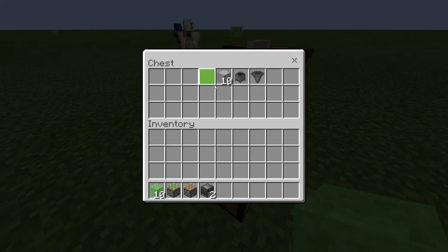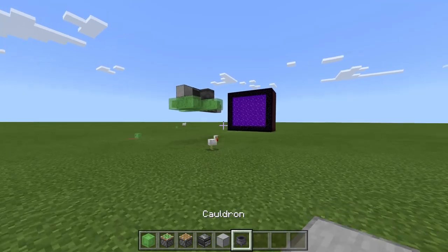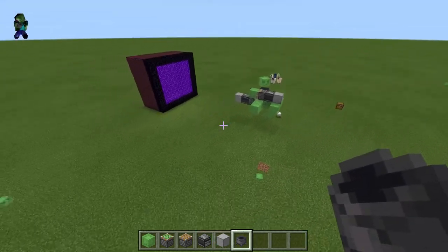You'll also need one or two observers, and 10 or so solid blocks — it doesn't have to be smooth stone. You'll also want a cauldron or a hopper, but the cauldron always works better. The cauldron and hopper are optional, but I'm going with the cauldron because it works better.